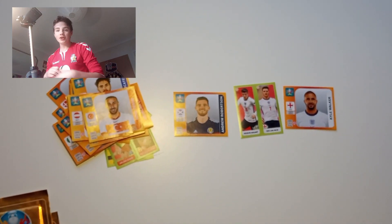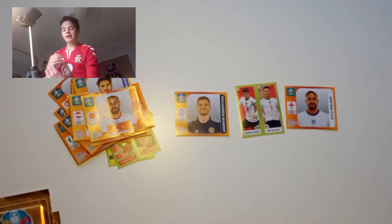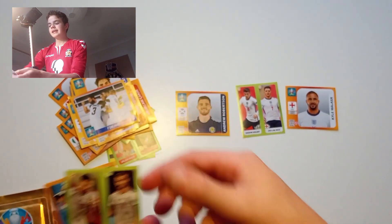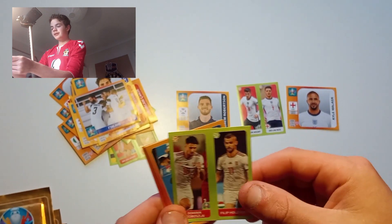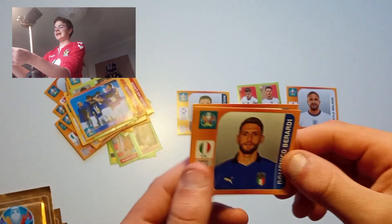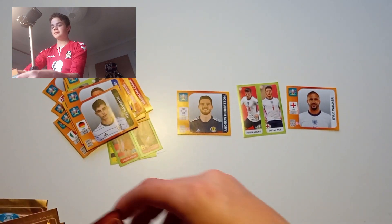I'll give you guys another Euro 2020 sticker video since the Euros have been underway for quite a while now. We've got the Finland team, got the Hungary GEO right there, got the Italy team, another Italy player — found about five right now. Got Barella and then Kai Havertz to finish us off. Next pack.